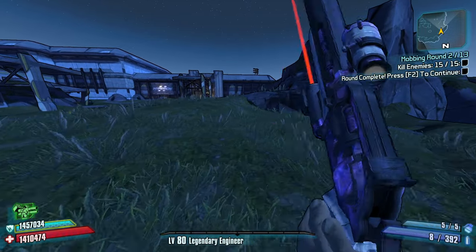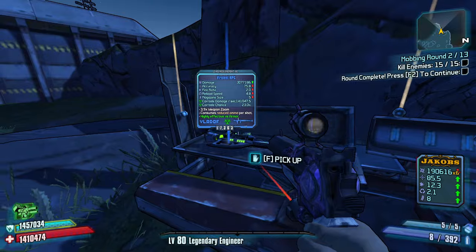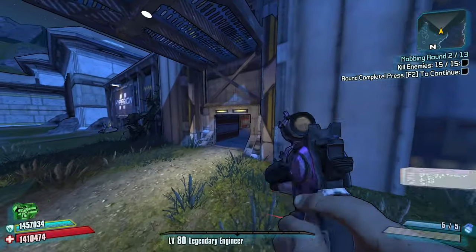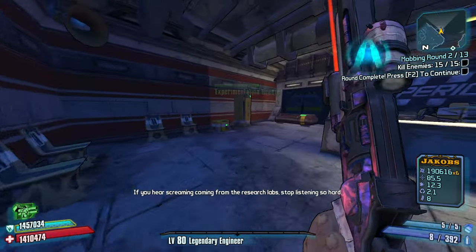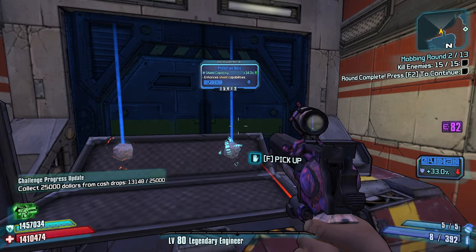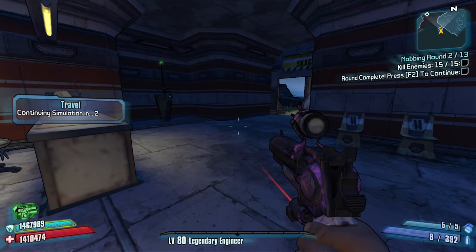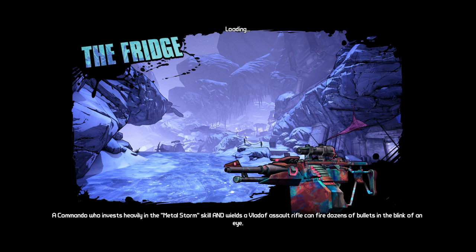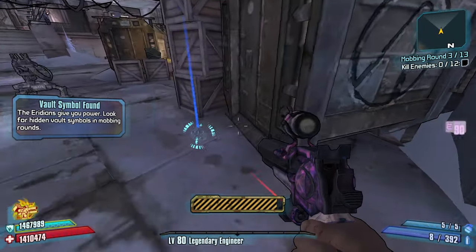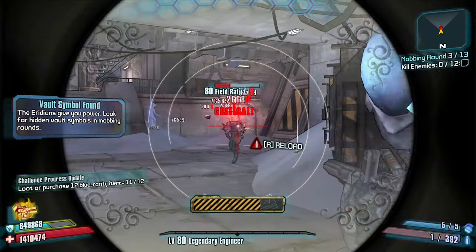Two more red chests and then we can be on our way. We're going to be doing a sentry gun Axton-style build. I've gotten this once before but I killed myself on accident, so just be a little bit more careful this time. It's actually with a fire burst grenade — even more reason to run Tesla. Override cooldown rate or shield capacity? Two shield capacity.